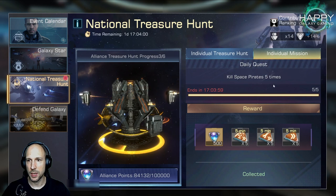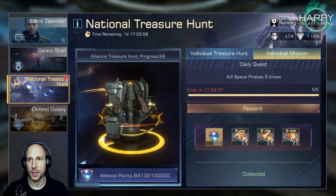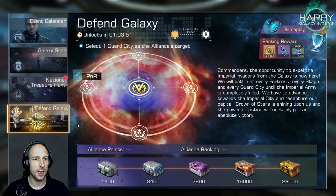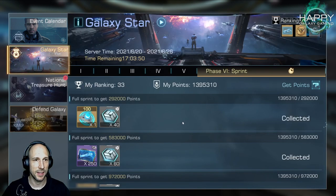Individual missions can be done — something simple like Kill Space Pirates — but that was not the reason why we came here. We wanted to take a look at Galaxy Star. We still have the first standard five phases, and they will be random. There's a construction phase, construction and technology, a Kill Pirate phase, Gather phase, Build Warship phase. And then the last phase — phase five — is the kill event phase.